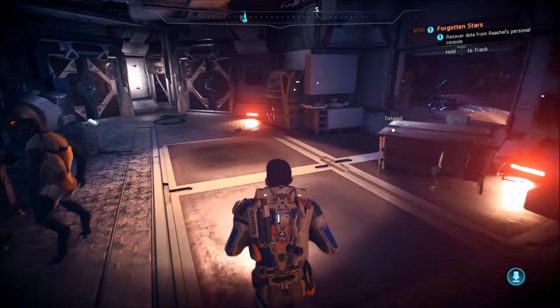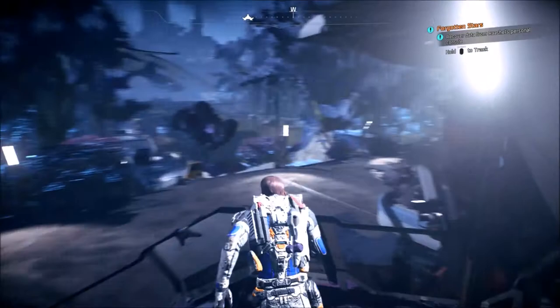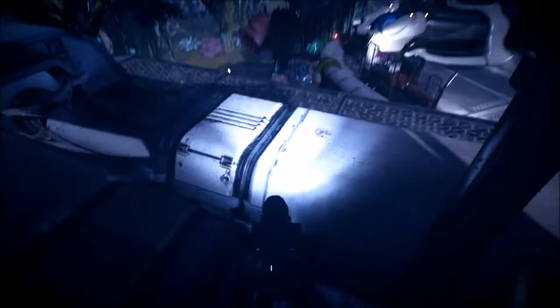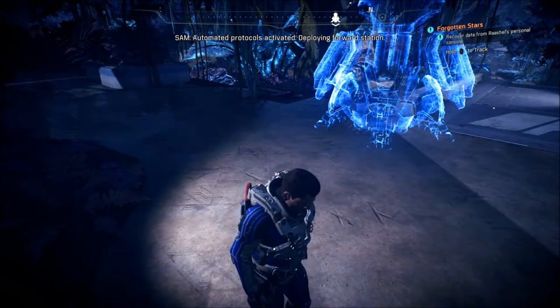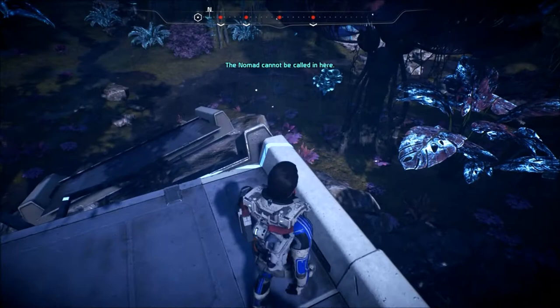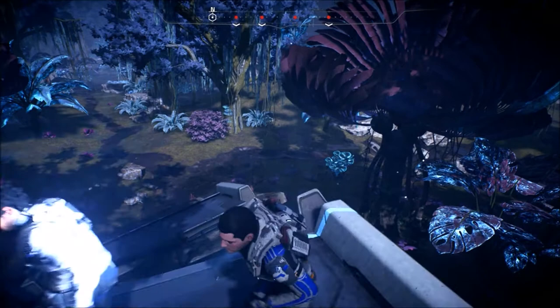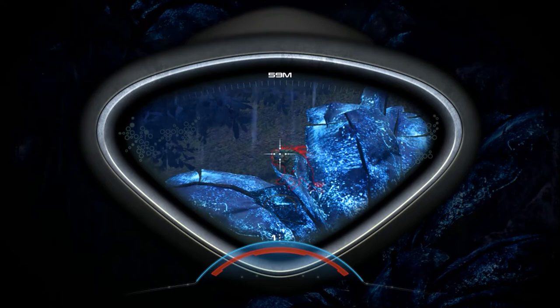I'm still trying to figure out how we lost that Kett base. I probably just gotta let that go. Somewhere in this direction — oh, I'm like right on top of the thing. Now why we landed right in the middle of their camp I don't know, but we increased viability and that's what matters. There's hostiles and it's not letting me pull my gun.